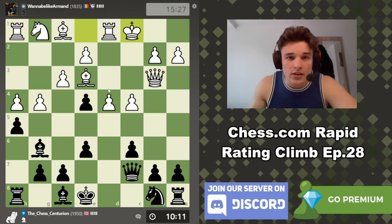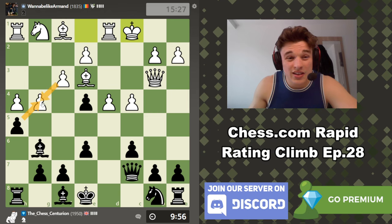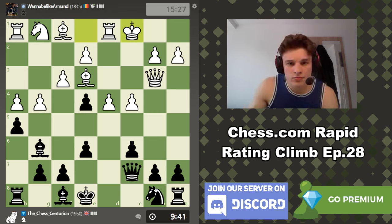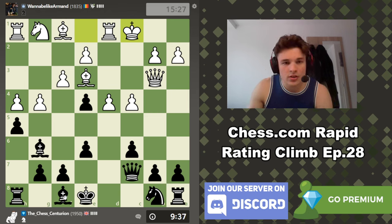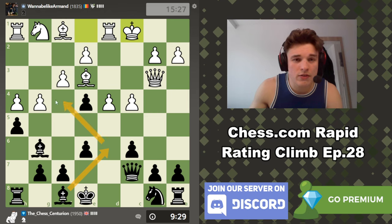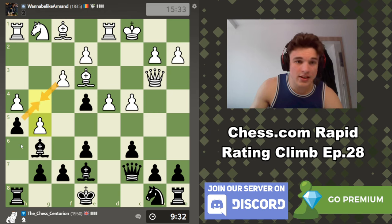Wow, he castles Queen side — did not see that coming. I didn't really consider that. This doesn't seem right though; my Bishop is going to be incredible if it opens up. He's really struggling to develop. Bishop E7 looks like a nice move to put pressure on H4, also Bishop D6 to maybe go Bishop F4, but I don't really want to trade the Bishops. So I'm going to go Bishop E7 — now we might be threatening to take, take, and take on H4.